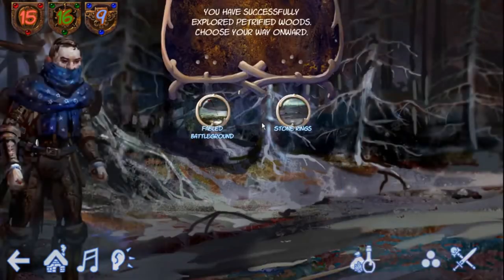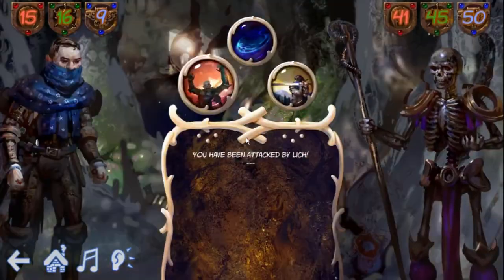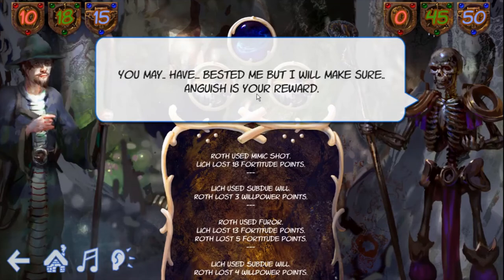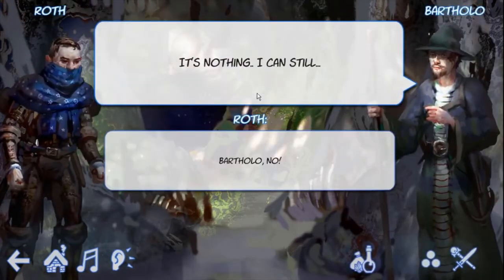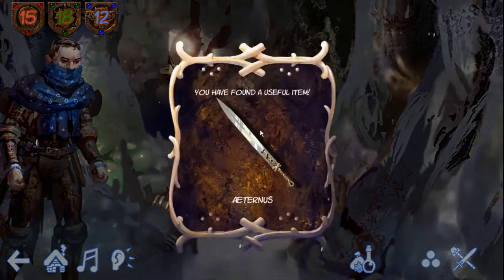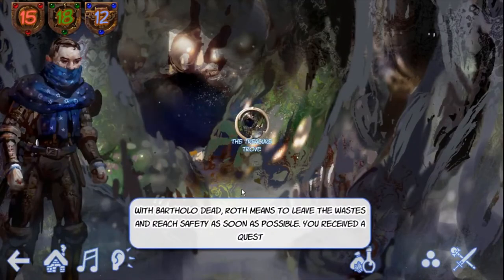Our protagonist and his friend eventually find the lair of a lich. They think to destroy the creature and claim its treasure, but things don't go down too well for them. In the ensuing combat, Bartholo is hit by a bolt of dark magic and dies. At a very steep price, our character gets hold of Eternus the Timeless, a powerful magic sword. He is heartbroken and at this point only wishes to leave the Wastes behind.